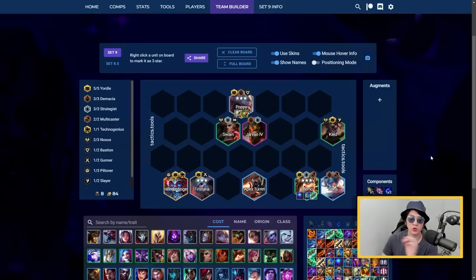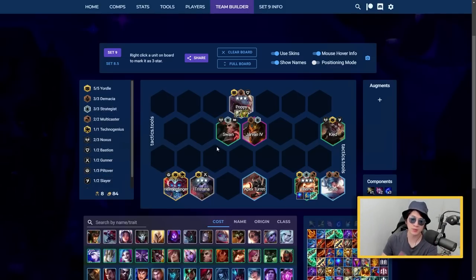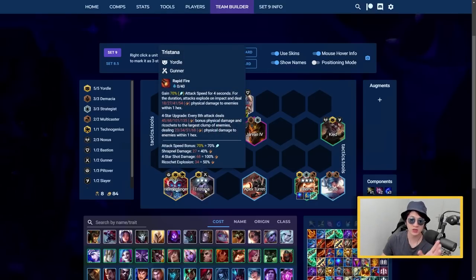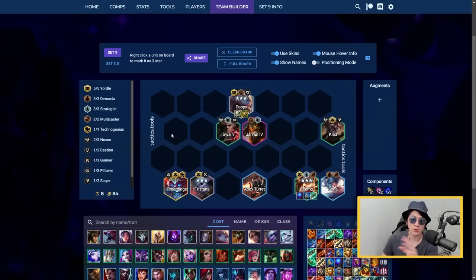For the two-cost Yordle reroll: Yordles allow you to have four-star units if you have enough three-star units on your board. You want to three-star Poppy, Tristana, and Teemo. Tristana is mostly there to activate Yordle and provide another three-star unit so Teemo can become four-star. At level 8, if you find Heimerdinger, you'll have two four-star units: Poppy and Teemo. Don't put more than two items on Poppy so she gets the Demacia radiant item. On Teemo, run Blue Buff, Archangel, and Gunblade for massive damage and sustain.